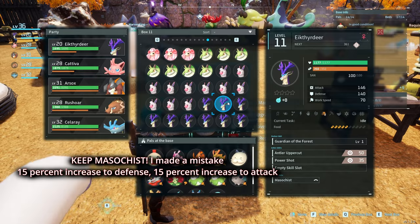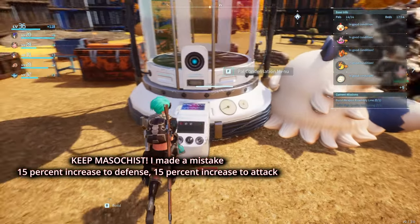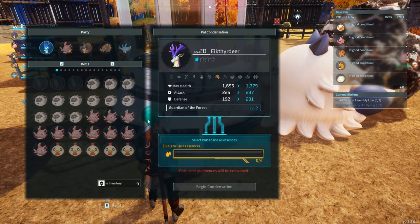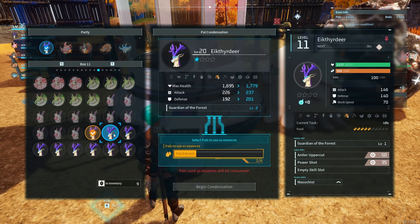All right, so I'm going to lose this guy, this guy, this guy, and this guy. These four over here are going to be lost. Always double-check the ones you want to use to sacrifice, because if you just randomly pick anyone, you're going to lose them.